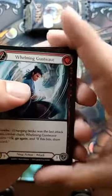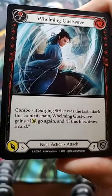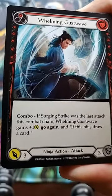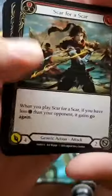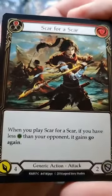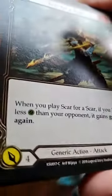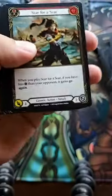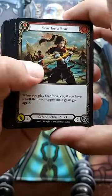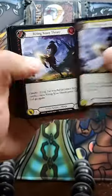Whelming Gust Wave: if Surging Strike was the last attack this combo chain, gains plus one, go again, and if this hits draw a card. I love this art — damn, look at that. Scar for Scar: when you play it, if you have less green than your opponent, gains go again. We haven't seen any green yet — all these cards have been reds and yellows. More Leg Tap, more Rising Knee Thrust.